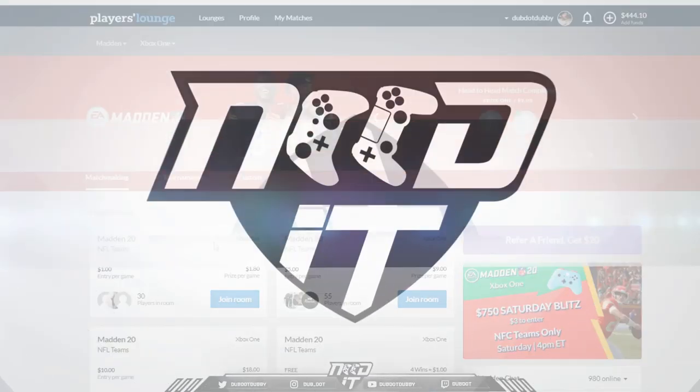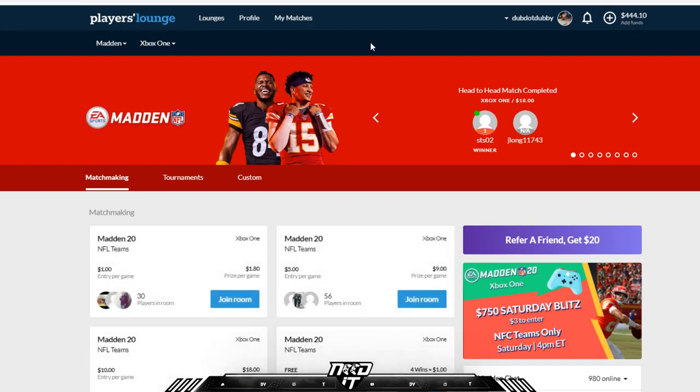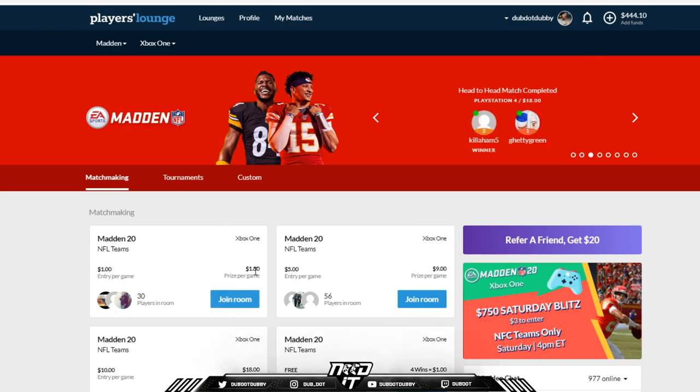I'll show you guys what Players Lounge looks like. This is Players Lounge — this is the website that I play for money on. This is your funds over here; you'll deposit. It costs nothing to sign up. Say you put $20 on here — you'll have $20 in the funds. Then you can come down here and join one of these. This is $1; if you win, you get $1.80, so you win $0.80 per game. That's peanuts.